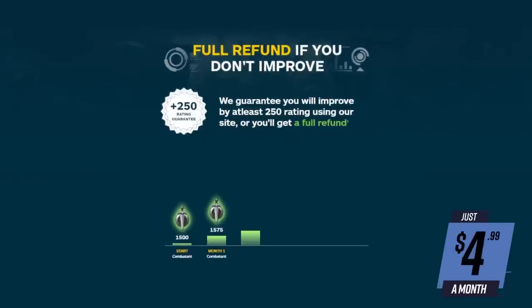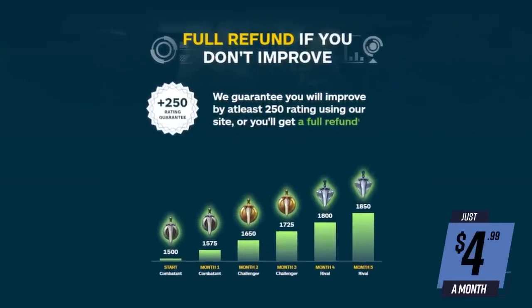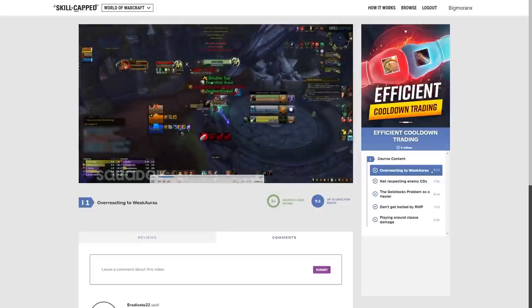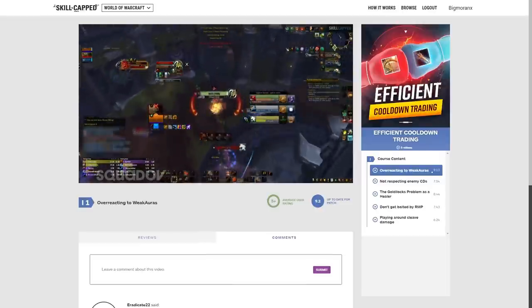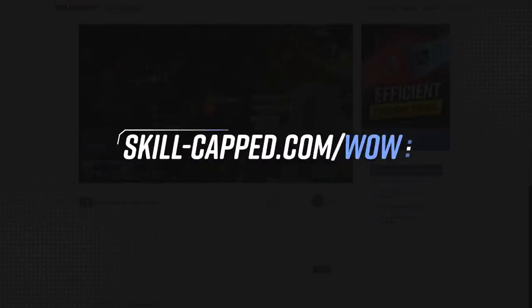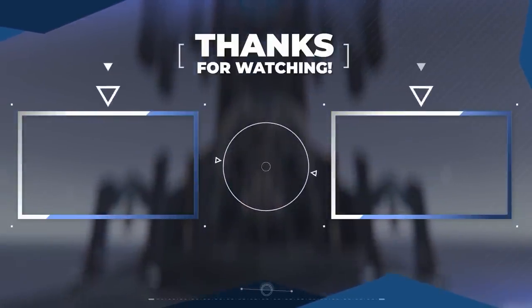If you're looking to become a smarter player and gain at least 250 rating, look no further than skill-capped.com. Our new course goes through rival and duelist rated clips pointing out key mistakes with cooldown trades, and trains you how to become a smarter player. Visit the link below for a discount link to start your PvP journey today. That about wraps it up for this one — let us know what you think in the comments below. As always, thank you all for watching, see you soon.